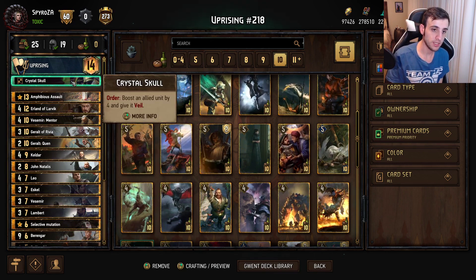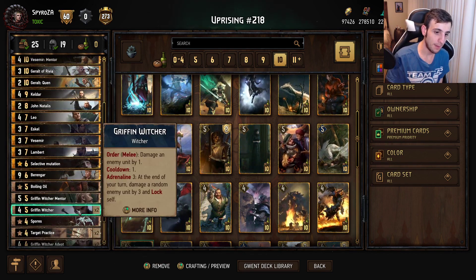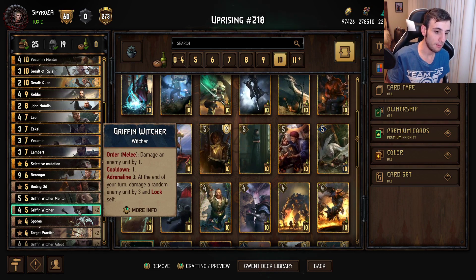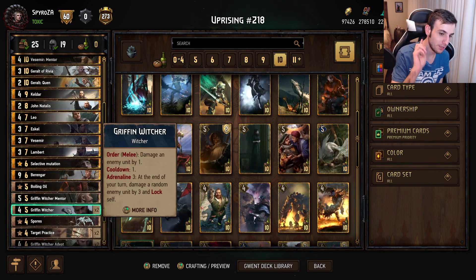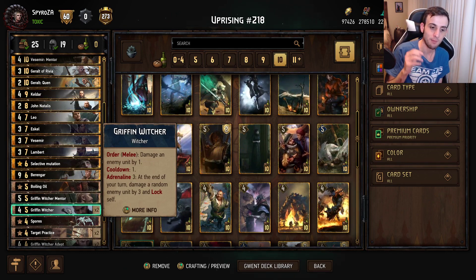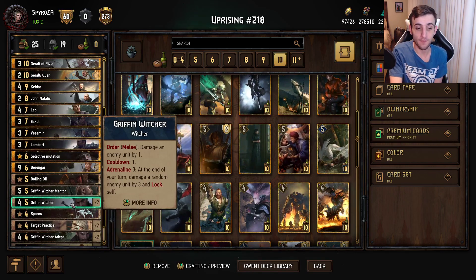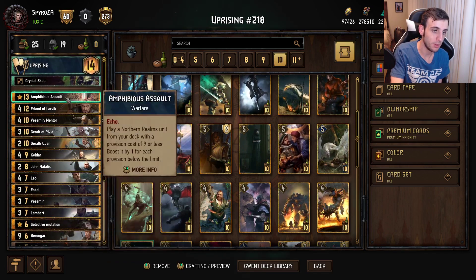Crystal Skull is going to be the strategy of choice, and it has a very nice interaction with the Griffin Witcher. Griffin Witcher deals damage of one with cooldown one on orders, and at Adrenaline 3 it will lock itself and deal three ranged damage to an enemy unit. Crucially, if this card has Veil, it will not lock itself but will still do three ranged damage every turn — making it a four-point-per-turn engine once you hit three cards in hand.